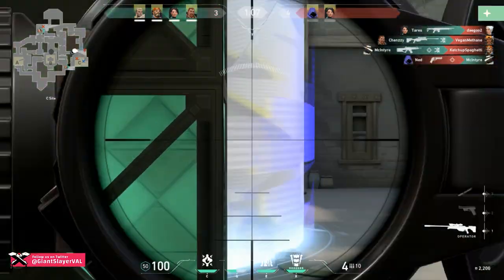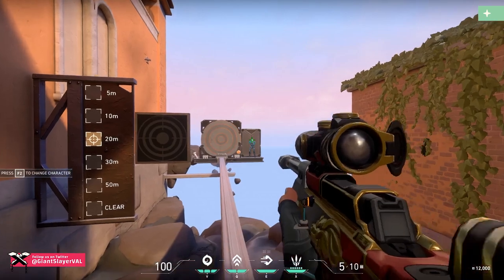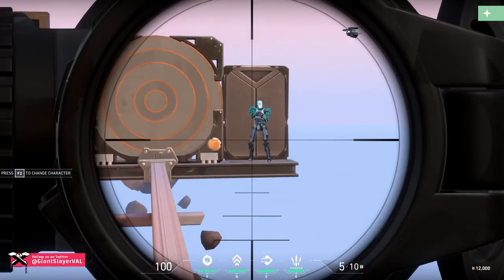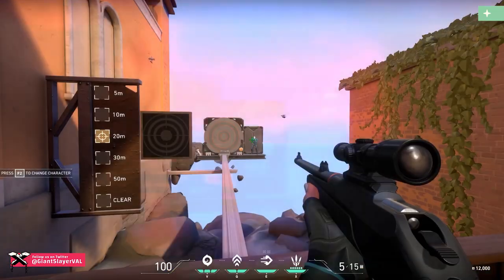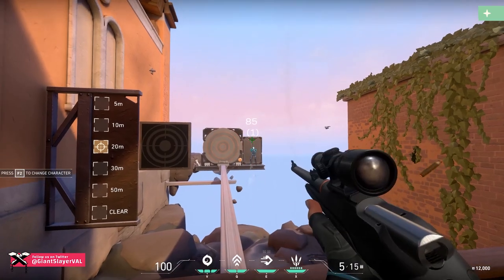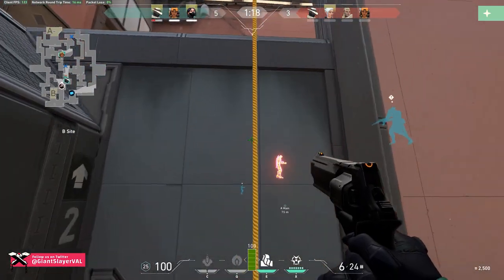Now let's dive into the power of these guns, starting with the snipers. Both of them can operate at any range without any penalty — no damage drop-off whatsoever — and deliver one-shot headshots to anyone regardless of their armor. The Operator has a bit more power, one-shotting anyone with 150 damage on body shots and dealing 127 to the leg. The Marshal lags behind with 101 body and 85 leg damage but has a slightly higher rate of fire.